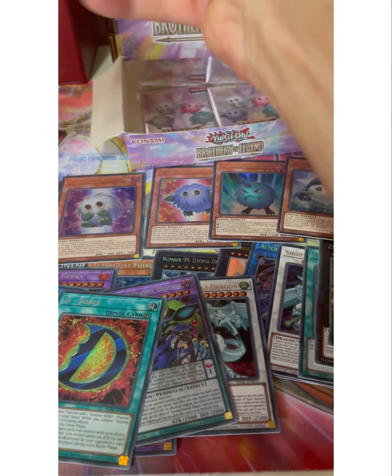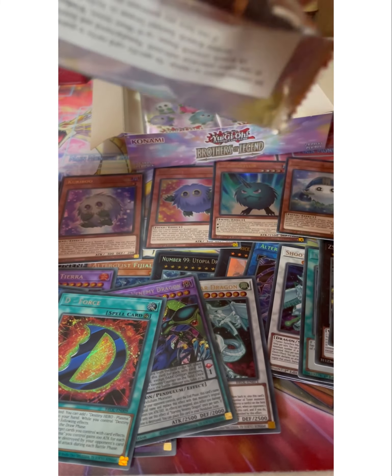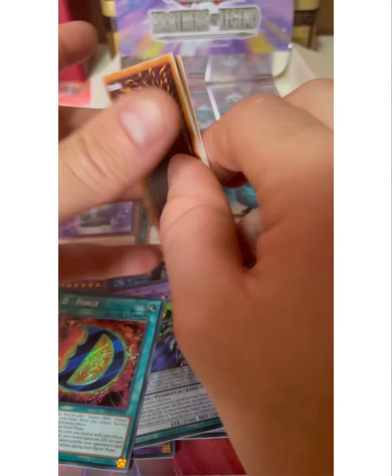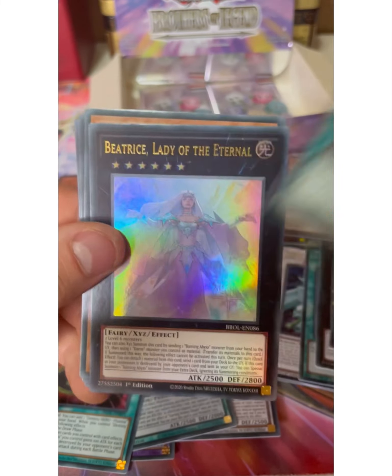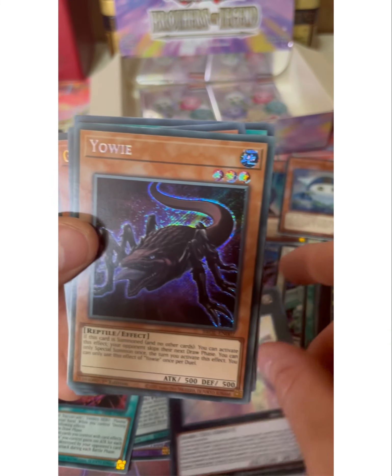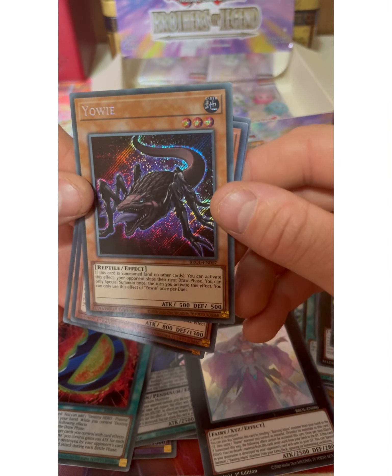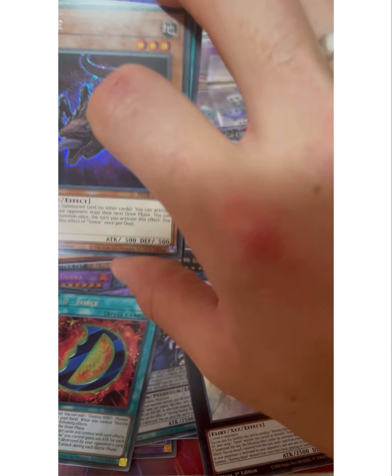I wasn't overly excited when I got this box. Sometimes you know that feeling when you go in, you buy a box, and you're going to be super confident and you're going to pull a good card? Not this time. But in saying that, we've pulled some nice cards. Kaiju Support. Red Eyes Fusion - nice. Another Mutuous Lady of Eternal. And what the hell is that? It's a Yowie. Interesting. I'll have a close look at that one.